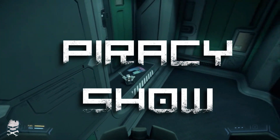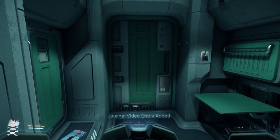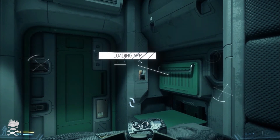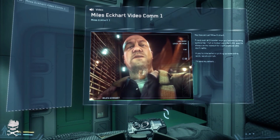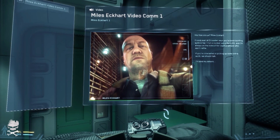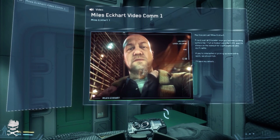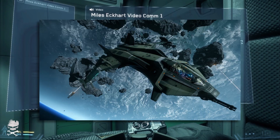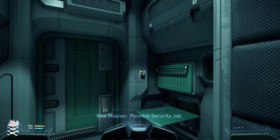Hey everybody, this is Minion Soldier and this is a Piracy Show. We have questions, comments, and concerns from last week's ship updates, and we'll touch on another topic before we get started. First, there's one correction: Sempy Turnus pointed out that the speed of the Eclipse is supposed to be that of the Gladius and not the Gladiator — it's got Gladiator maneuverability but Gladius speed.